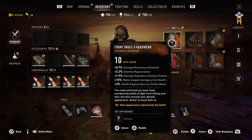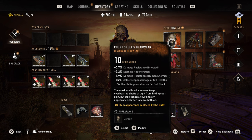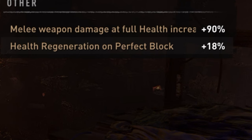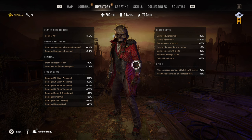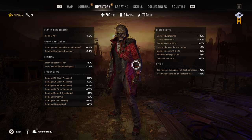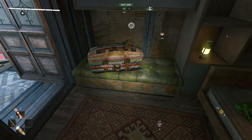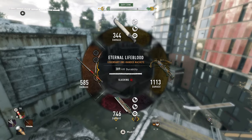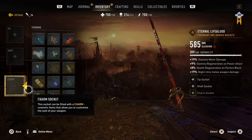Next up we have something that could be overpowered: the gear set. At first glance the stats look normal, but when you look at the 15% additional damage with melee weapons on full health, things get crazy. In total across the set, you get 90% additional damage. This could be overpowered if you have boosters and you're always on full health, meaning you'll always do 90% more damage with your melee weapons. This thing could be overpowered if you use it correctly.